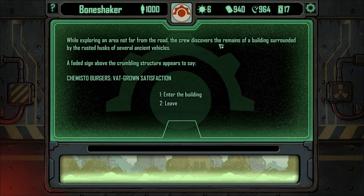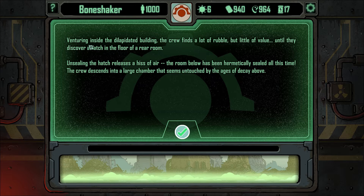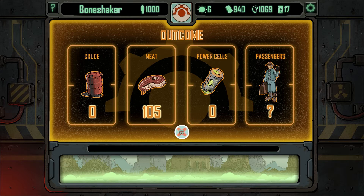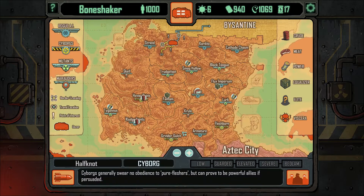While exploring the area not far from the road, the crew discovers the remains of a building surrounded by the rusted husks of several ancient vehicles. The faded sign above the statue appears to say 'Chemesto's Burgers Vat Gone Satisfaction.' Let's enter. Venture inside — the crew finds a lot of rubble but little value, until they discover a hatch in the floor of the rear. Unsealing the hatch, a hiss of air — the room below has been hermetically sealed all this time. The crew descends to a large chamber seemingly untouched by the decay above. We find some racks of containers. Synth sirloin never expires. Found some meat — a lot of meat. Excellent.